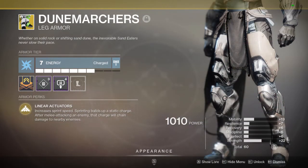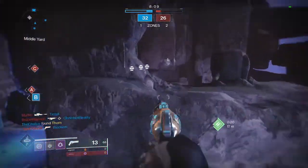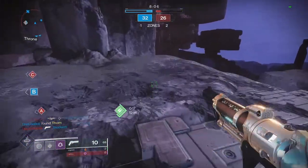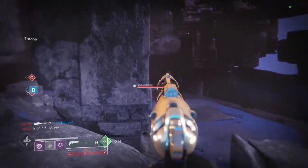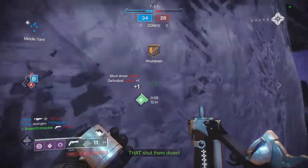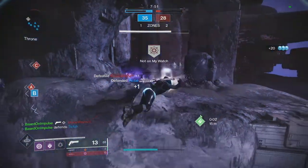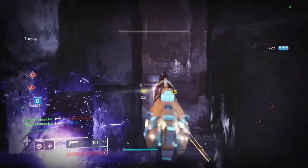Next up we have the Dune Marchers exotic leg armor. These things are crazy for ad clearing right now, especially when you pair them with the Thundercrash tree's Death from Above melee ability. This exotic will increase your sprint speed, as well as building up a charge while sprinting which will give you Chain Lightning damage on melee hits. This Chain Lightning has a 20 meter radius, so jumping into a crowd of enemies and meleeing one of them will wipe out just about all of them. The Chain Lightning also seems to have some form of a stun effect, which can also be useful if you're doing content you might be underleveled for in the early days of Beyond Light. Dune Marchers have become a popular PvP choice as well, especially in Trials or Survival where the enemy team tends to want to group up. Make sure to get your hands on these, as they're not only pretty strong but they're also just pretty fun to use.